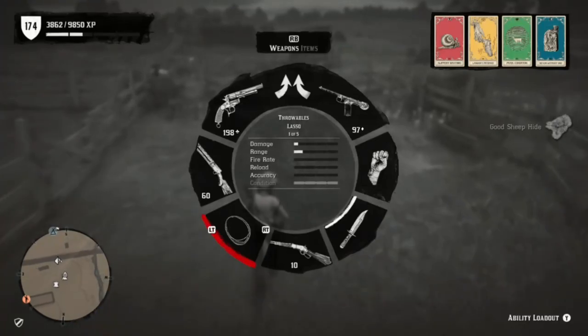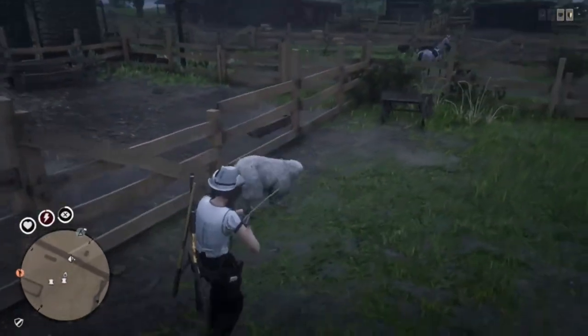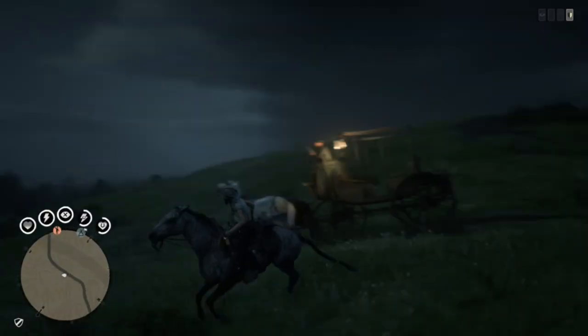In case there are a lot of players in Valentine looking for sheep, or they're not spawning for you, you can also use Emerald Ranch as your secondary location. You can get sheep there and also get your chickens for your plump bird.